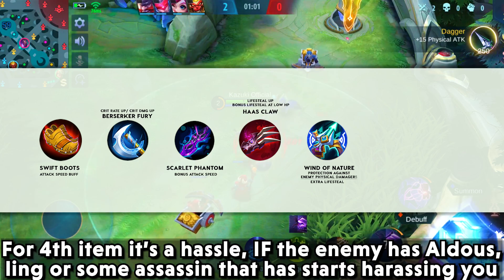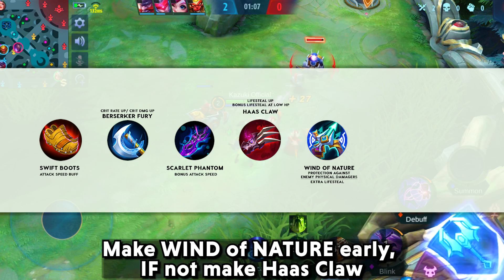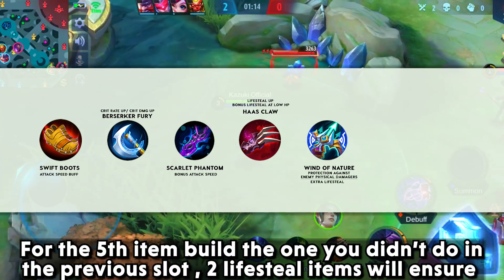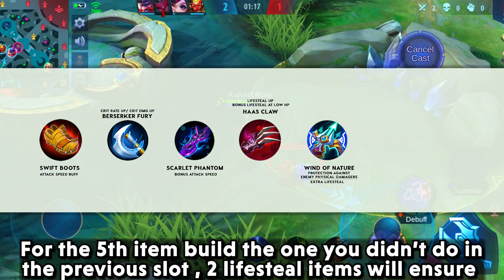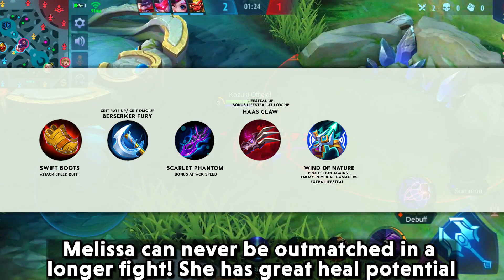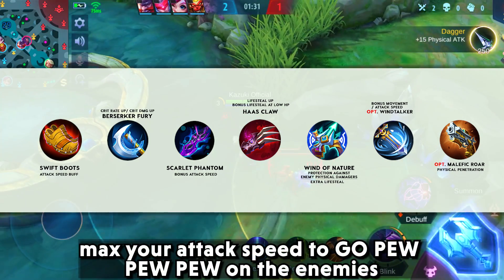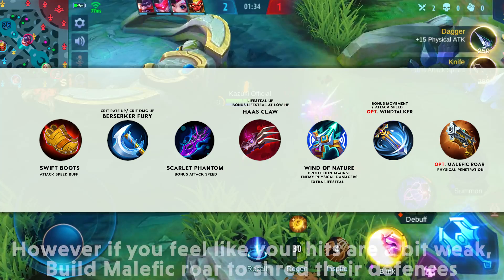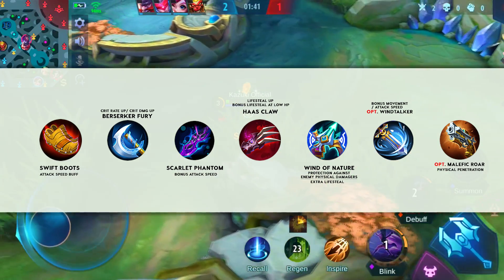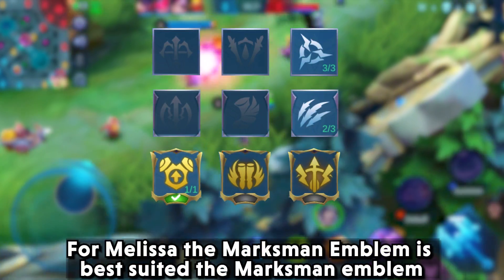For the fourth item, if the enemy has an Aldous link or an assassin harassing you, make Wind of Nature early; if not, build Haas's Claws — the lifesteal will greatly enhance your sustain. For the fifth item, build whichever of those two you didn't make before. Two lifesteal items ensure Melissa can never be outmaneuvered in longer fights given her great heal potential. For the last item, go Wind of Nature for extra movement speed and maxed attack speed, or build Malefic Roar to shred defenses if your hits feel weak.